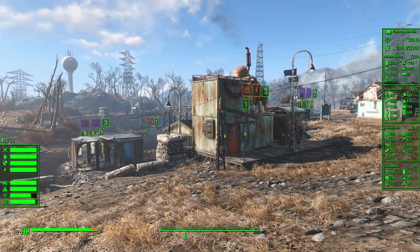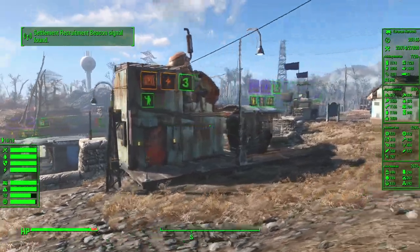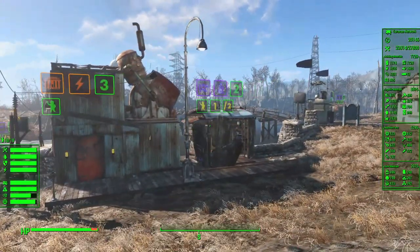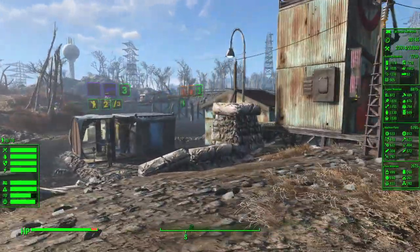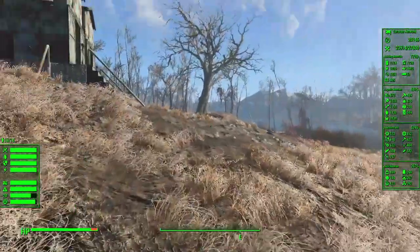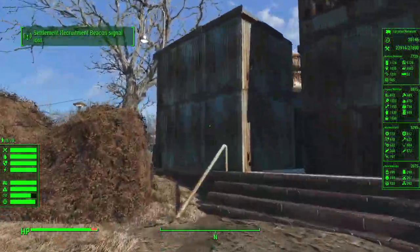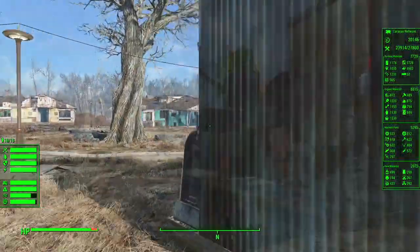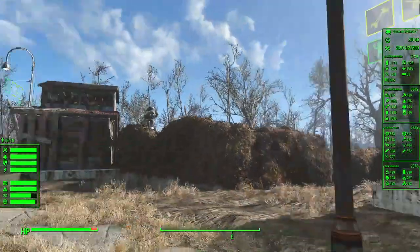But before I do any of that, as promised, I'm going to show off as much as I could upgrade here in Sanctuary. It's level 2, level 3, level 3. Water and power are full. Over here we have industry — the junk piles are full. We have organics plot level 3, building materials level 3.